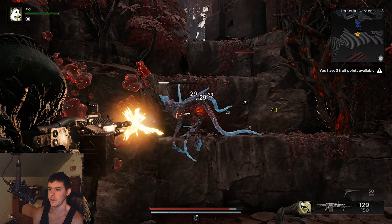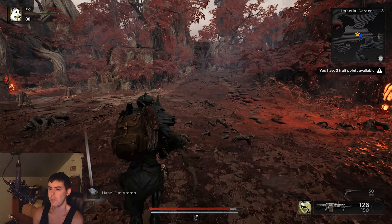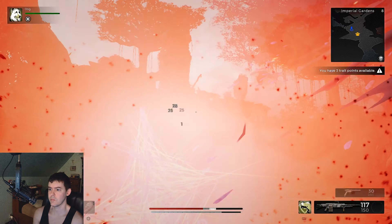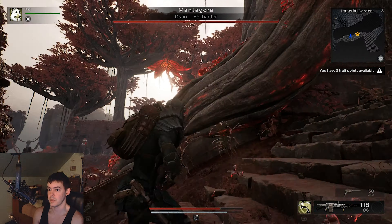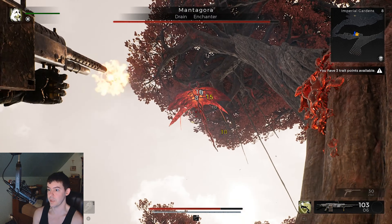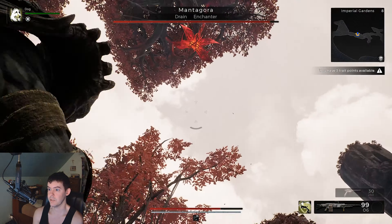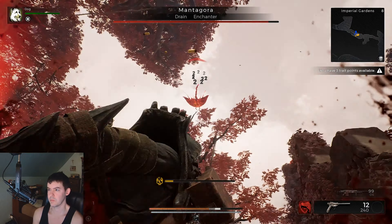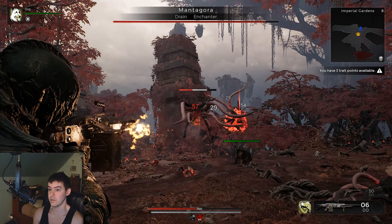Looks like my gun's more powerful now. I'm doing a little bit better in the aisha. It's a flying manta ray — it's not even a phoenix, but you can fight it.